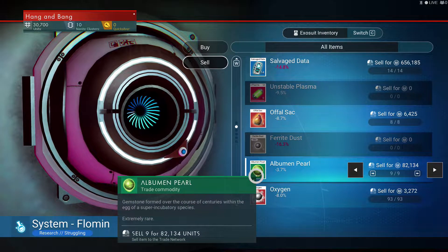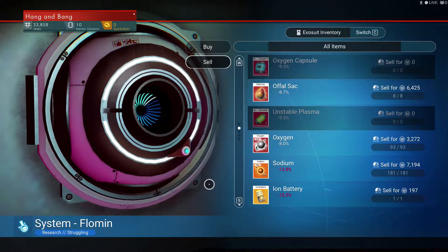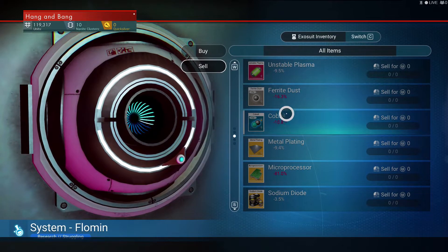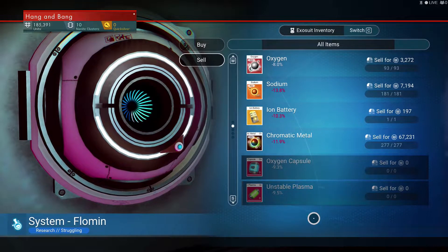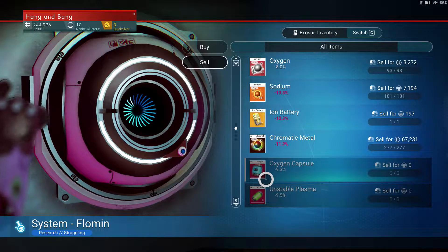I'm going to sell these. I don't need these sacks yet, so we'll sell those. They didn't give us that much money. We got 180,000, 240,000 — we're doing good.